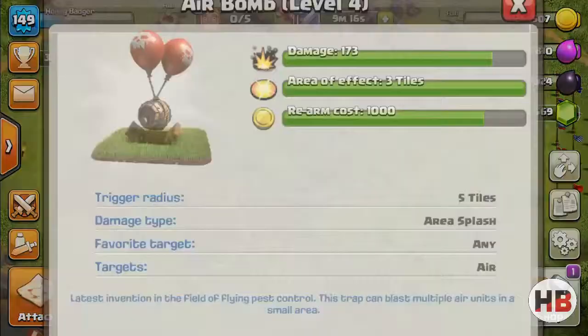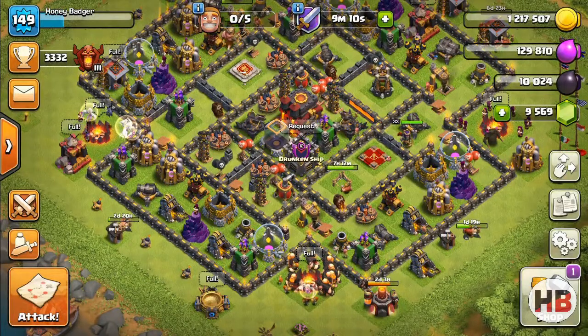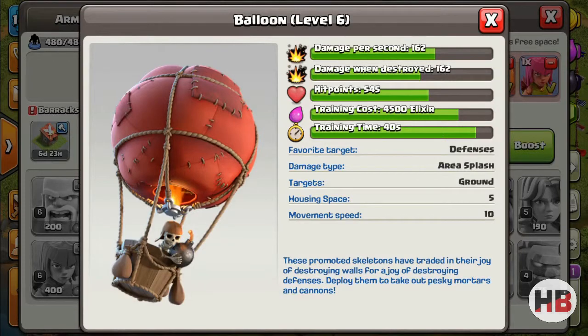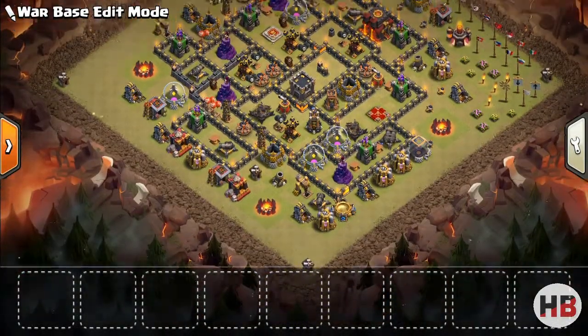The first is air bomb. For town hall 9, they go up to level 4. A level 4 air bomb can do a damage of 173 to air units. They are fatal to units like balloons as they take out one third of their life.